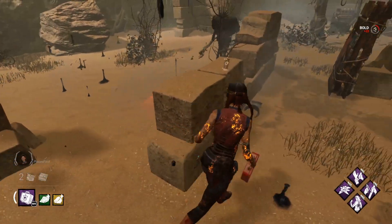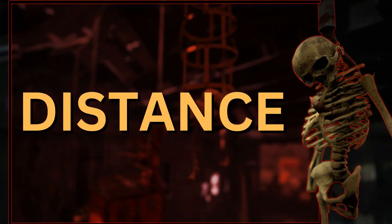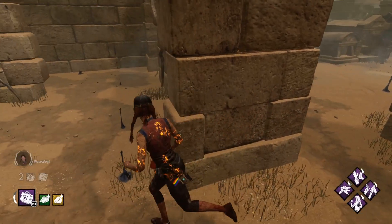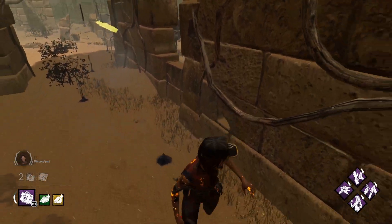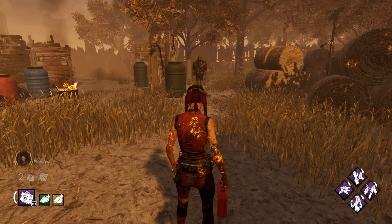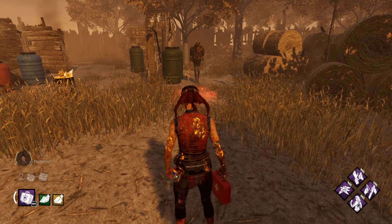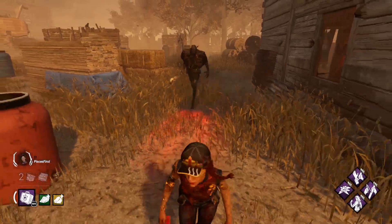Every decision you make in chase is going to revolve around one word, and that word is distance. Everything about Dead by Daylight and chase revolves around distance. Chase is just a glorified battle of the survivor trying to get a little bit further away from the killer and therefore trying to create distance. Since the killer is slightly faster than survivors, it is only a matter of time before the killer catches up to you.